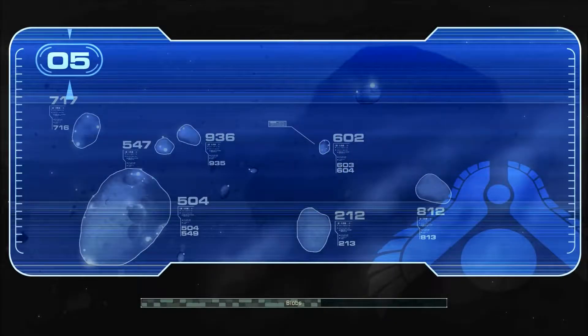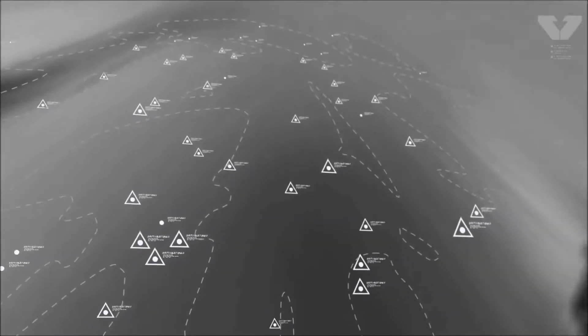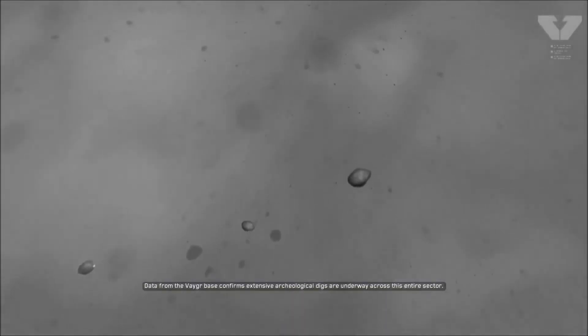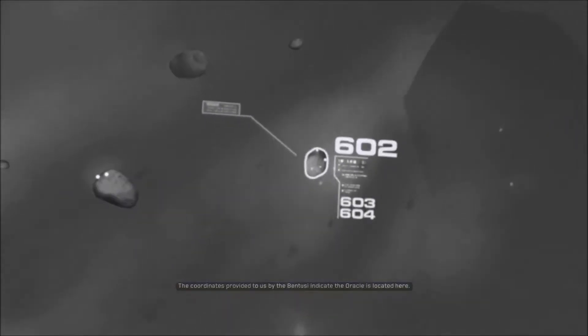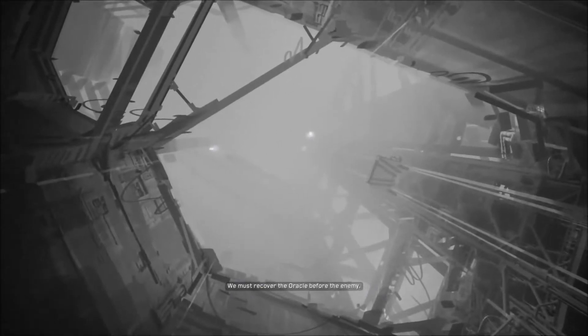Hello ladies and gentlemen and welcome to my let's play of Homeworld, episode 5. Data from the Vhagar Base confirms extensive archaeological digs are underway across this entire sector. The coordinates provided to us by the Bintusi indicate the Oracle is located here. We must recover the Oracle before the enemy.